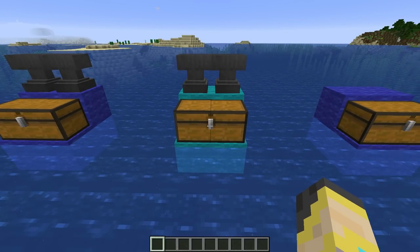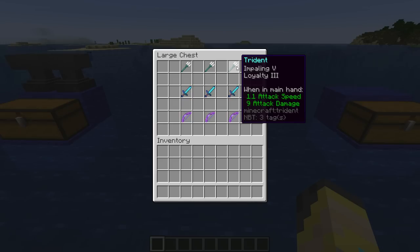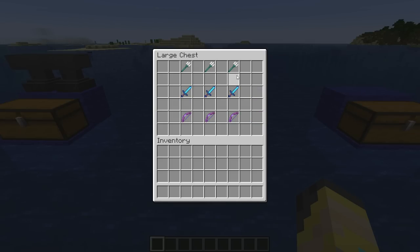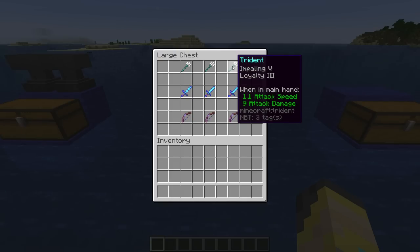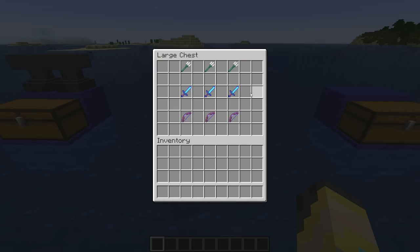With the armor out of the way, it's time to look at the weapons you're going to want to bring to the temple. A trident would be wonderful — if you could get Impaling and Loyalty on your trident you would probably go through this temple so easily. However, the trident is kind of uncommon and might be hard to get early on, so if you're not bringing a trident I recommend bringing a sword and a bow.